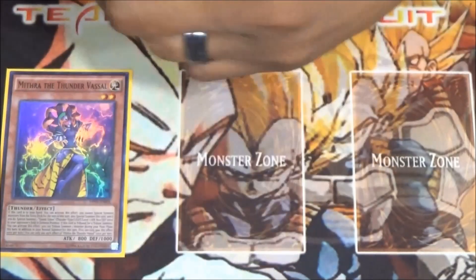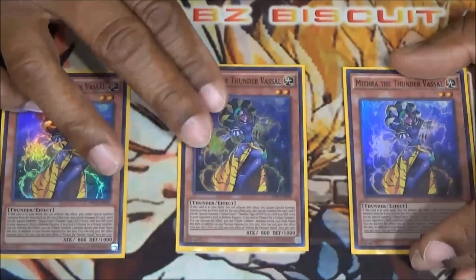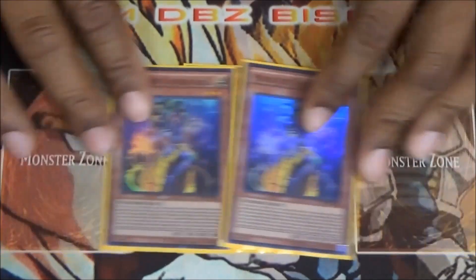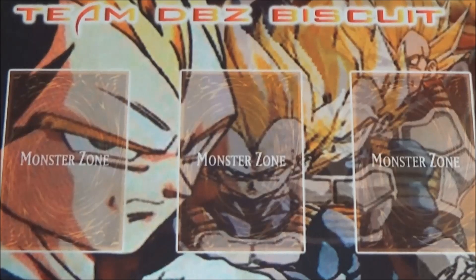Lastly for the monsters, I'm running three Mithra the Thunder Vassal. A lot of people like to run it at one or two — I like to run it at three. It's a free special summon even though you're giving your opponent a token, but that token won't really matter. You can use Stormforth to take that token back and get a free tribute, or just run it over. Also, if this card is used as a tribute summon, you can get another tribute during the turn, keeping the ball rolling and throwing monarch effects at your opponent all day long.